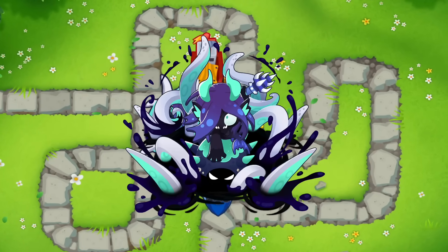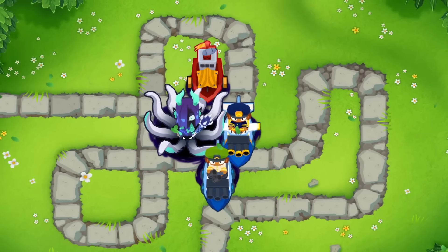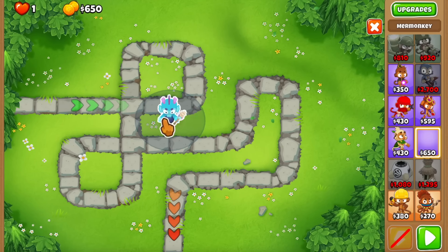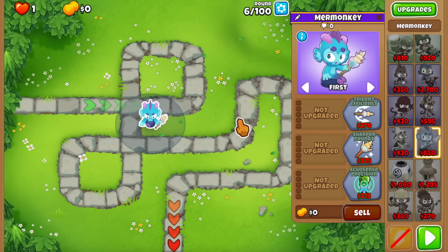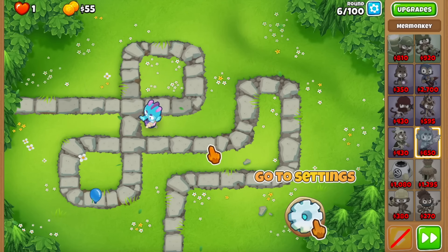The Lord of the Abyss tier 5 Mer Monkey is absolutely insane — it allows you to place water towers on land. But trust me, this is only a fraction of what it can actually do. Welcome to our three-part series where we're taking a look at every single crosspath of the Mer Monkey, starting with the top crosspath and eventually the tier 5 Lord of the Abyss.